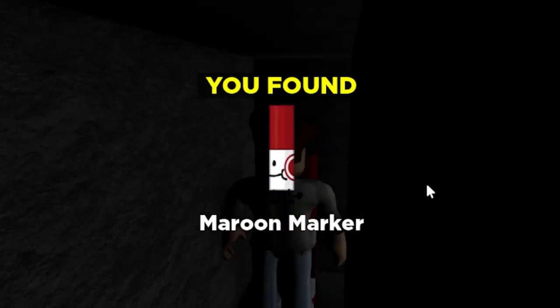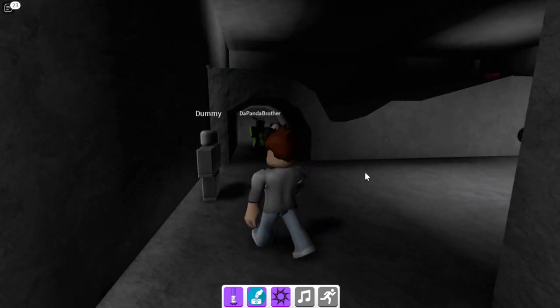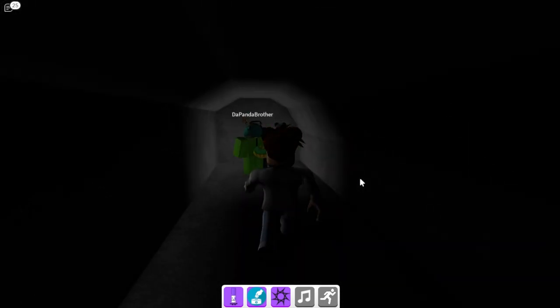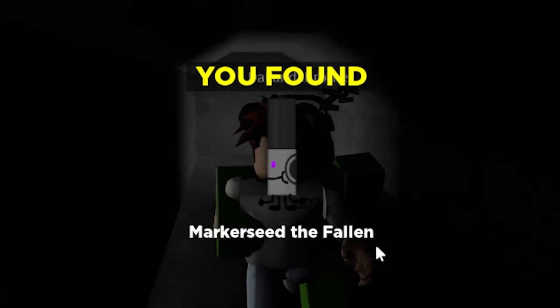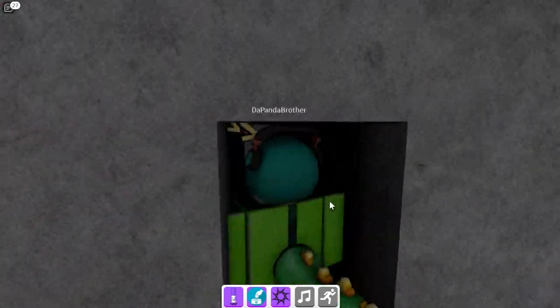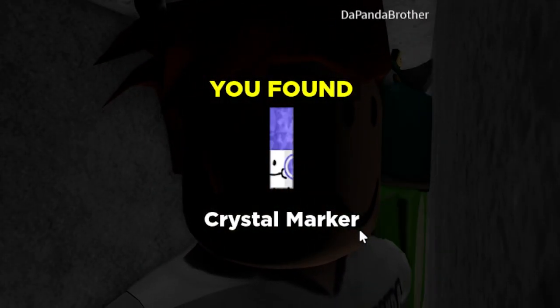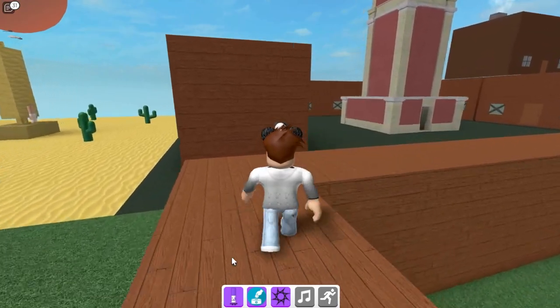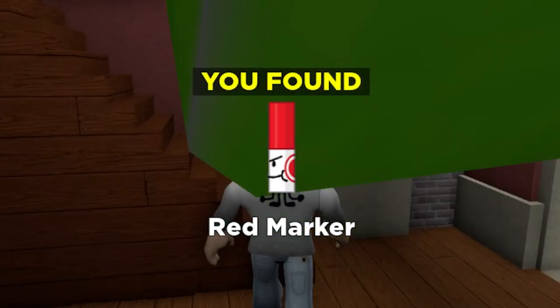We found the maroon marker! There's something at the top - there's another one on this side. The markers - see the fallen? We got the crystal marker! Let's go out, let's go to the clock tower. We found one - the red marker is here!